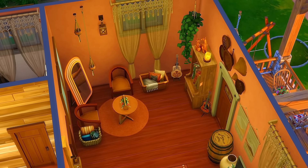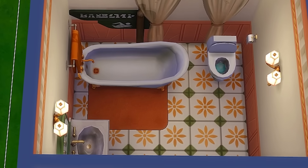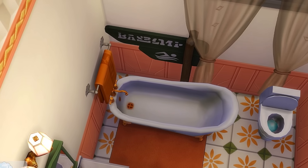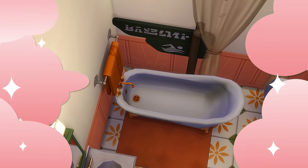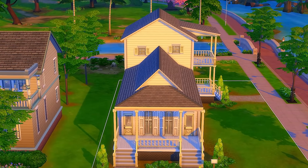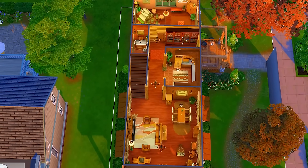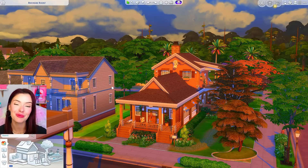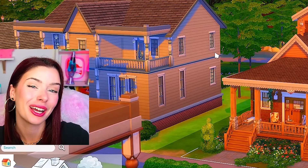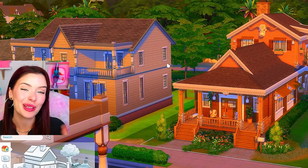Over in the bathroom I didn't change much - all I did was swap out the wallpaper and flooring, added some orange accents, and I also found this swimming sign from Horse Ranch which I put near the bathtub. All right, so that has been us renovating this weird house in The Sims 4. This was it on the outside, and here's our transformation. This was it on the inside, and here's our transformation. I hope you guys liked this little build challenge in The Sims 4. If you did, make sure you leave a like, comment, and subscribe. Let me know any build challenge ideas you want to see me do in the future, and thank you guys so much for watching. I'll see you in the next one.